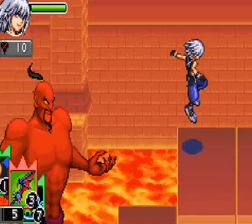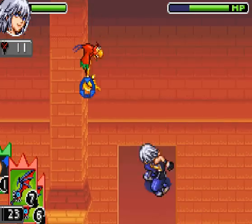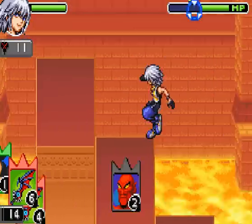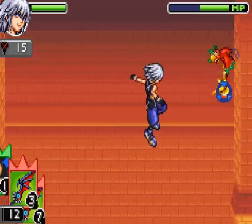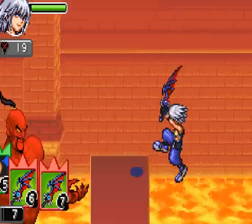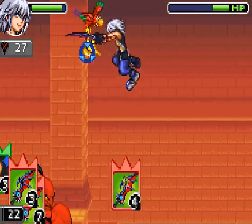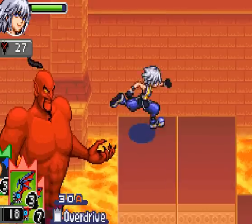Riku's deck is okay for this boss — he has a few sevens in it, but the fours and threes hurt it a bit. Just pretty much whale on him. When he gets close to being dead, I'll use the Maleficent card for a little extra attack boost. When you need to heal, just use some Mickey cards, and that's really all you need to do. Definitely try to build up the 30 Dark Points as soon as possible. Pretty much all of Riku's slates in Dark Mode are awesome against bosses, so feel free to abuse it when you get to that point.